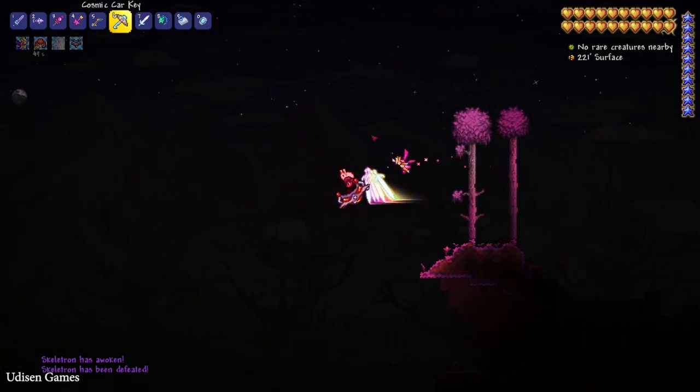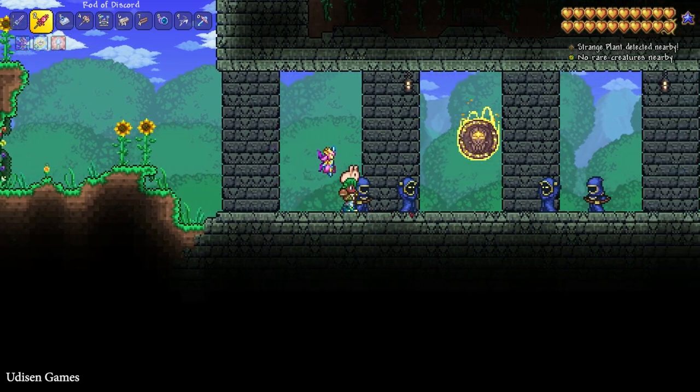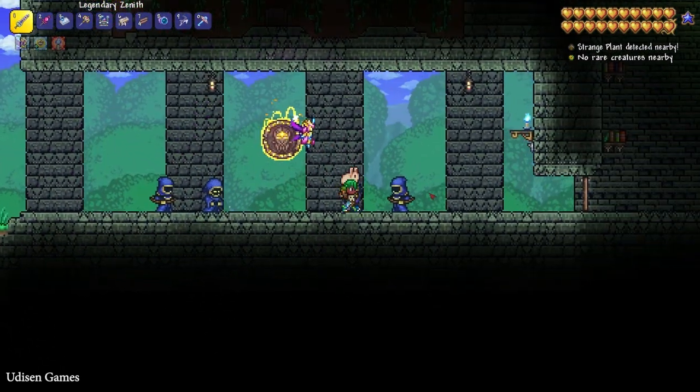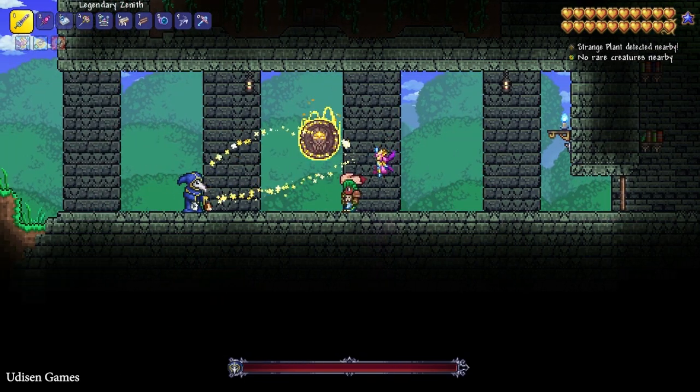Simply wait. Find the Cultist here, and wait several days. After that, you can find a new NPC which spawns here. Simply kill this guy, and the Cultist will appear.